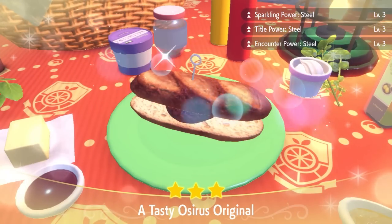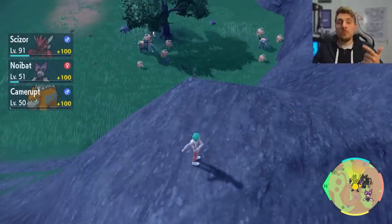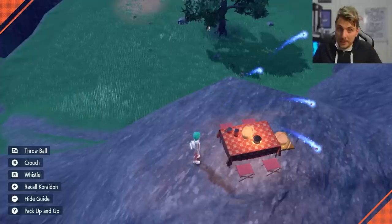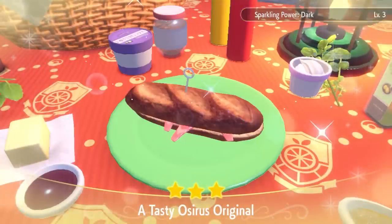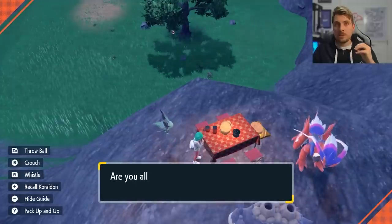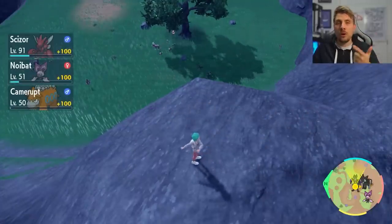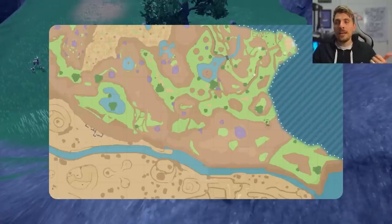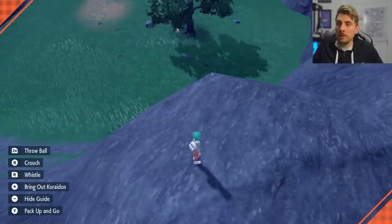If you set up a steel power sandwich — using a hamburger with a salty and a spicy Herba Mystica for this one — you're going to be able to get families of Copperajah and Cufant, and also Lucarios and Riolus are going to sporadically spawn in with that steel power active in this area. So really good way to get both of these shinies, which both have really nice shinies as well. If you put on a dark power sandwich level three with encounter power level three, you're going to get three different Pokemon that spawn in this area.